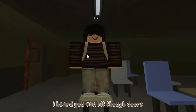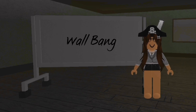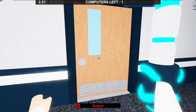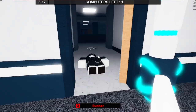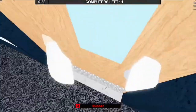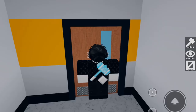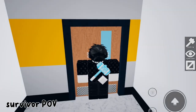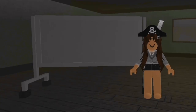I heard you can hit through doors. Is that true? Sure thing! The next beast trick is called a wall bang. This trick essentially allows you to hit survivors through a wall or a door. All you have to do is make sure the survivor is right up against the wall or door, and spam your hammer rapidly at least three times or more. If you have footsteps, this will definitely be easier and possibly more accurate, but if you don't use footsteps like me, then you'll have to mainly rely on prediction.